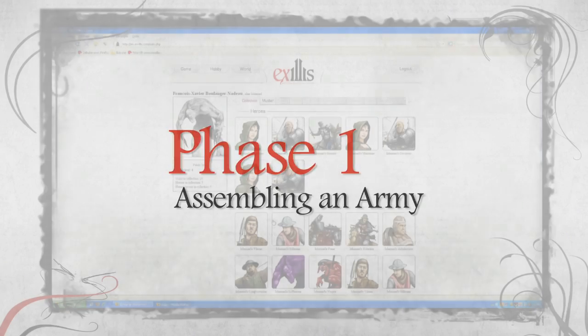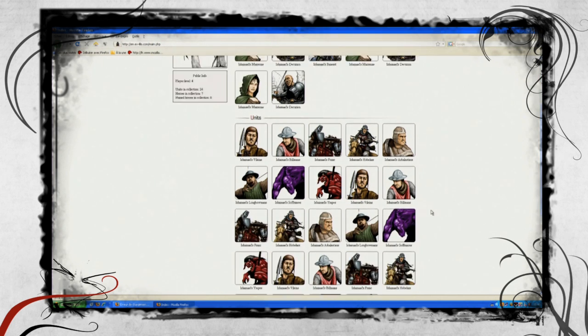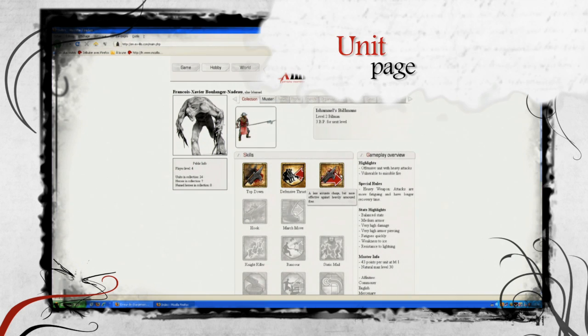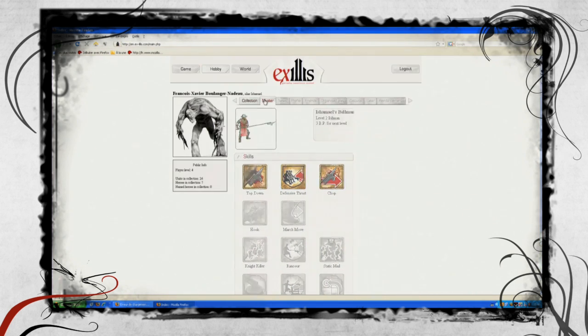An important part of the Exilus experience takes place on the website in between battles. Here, we can see the different units a player has in his collection. We can have a closer look at a unit by simply clicking on its frame, and from there you can rename a unit to your liking, see the different skills it possesses, and specialize it in a precise branch as it develops.